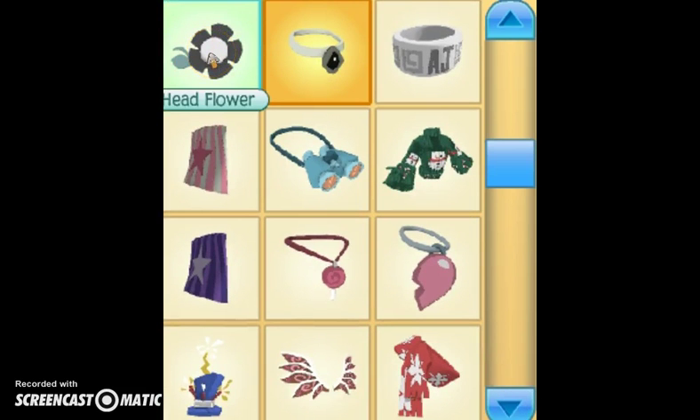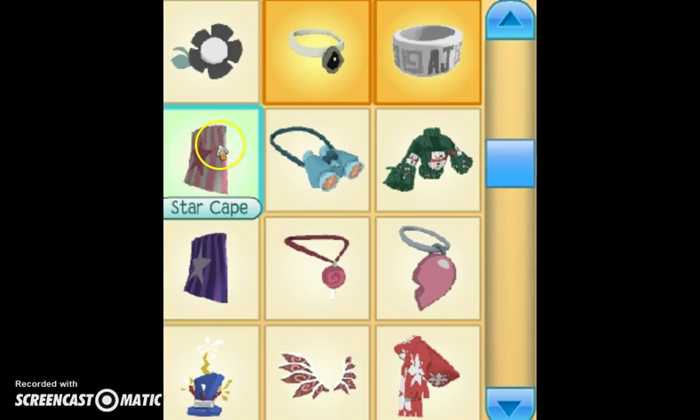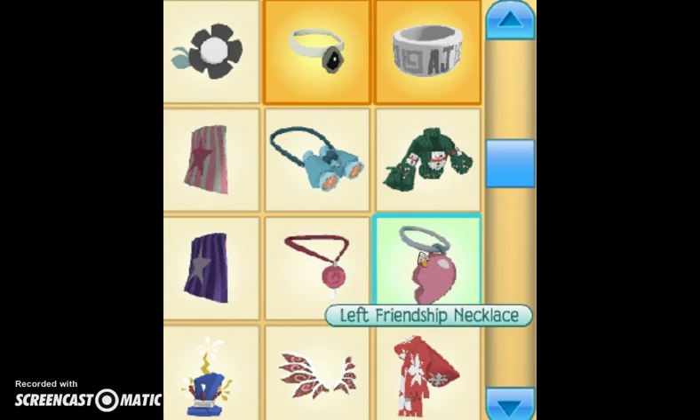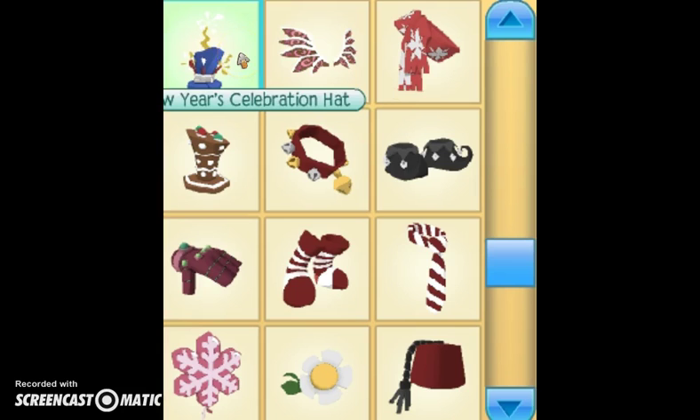I have a black head flower, a white necklace, an AJ wristband — I changed it to white. I'm going to put that on my paw right now. A star cape, blue binoculars — I think that's the original color. A holiday sweater from the Jamaaliday gifts they gave every day when you logged in. And a purple star cape, a lollipop necklace, a left friendship necklace — I don't have the right one.